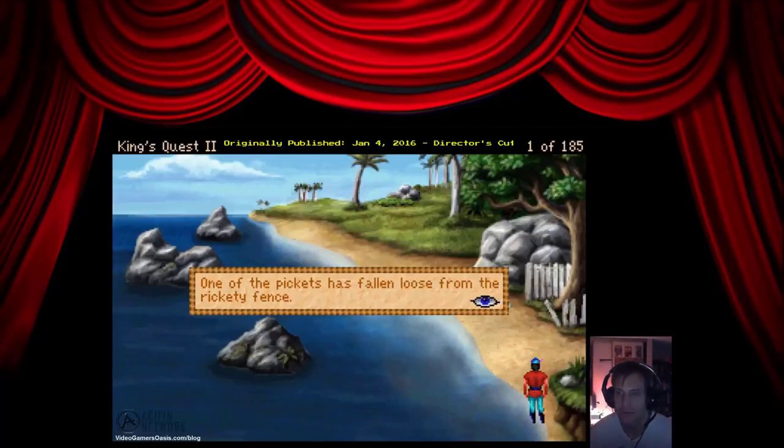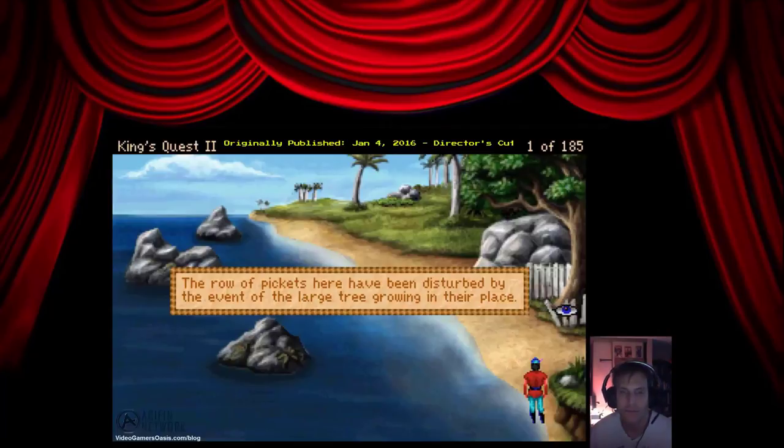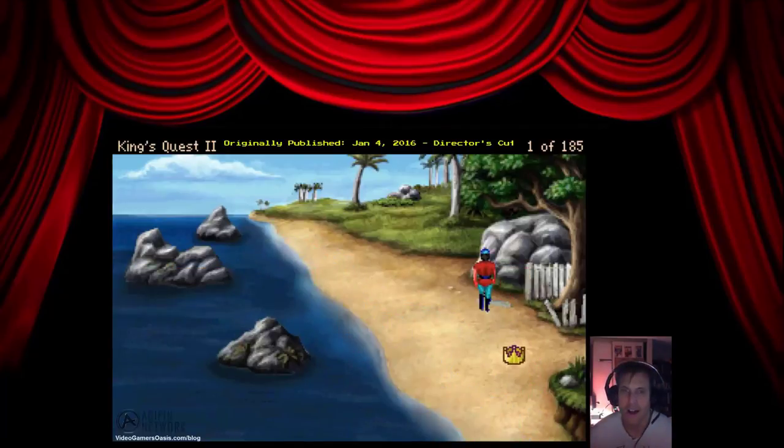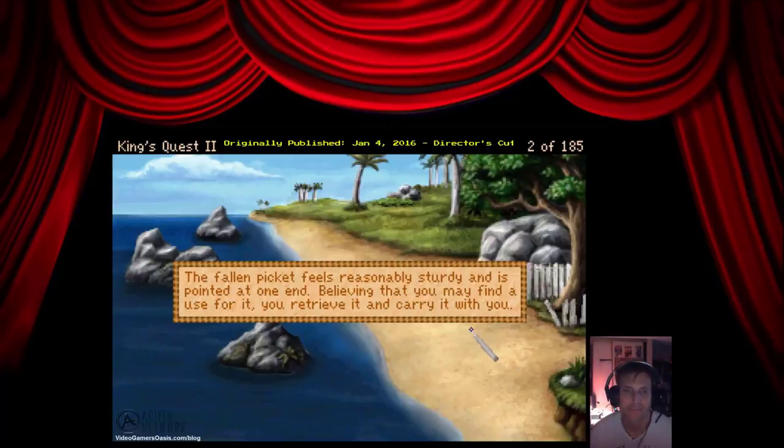One of the pickets has fallen loose from the rickety fence. The row of pickets here have been disturbed by the event of a large tree growing in their place. The fallen picket feels reasonably sturdy and is pointed at one end. Believing that you may find a use for it, you retrieve it and carry it with you.